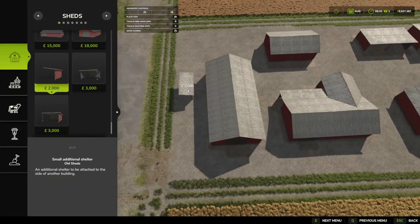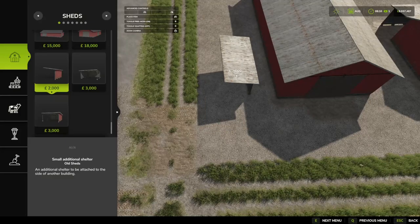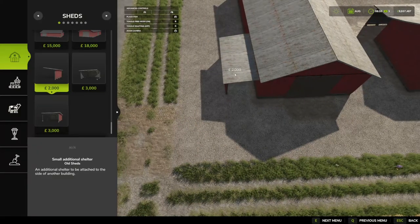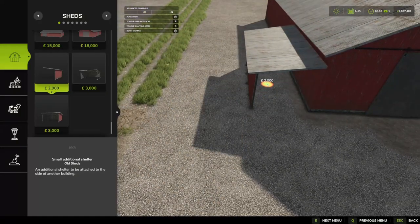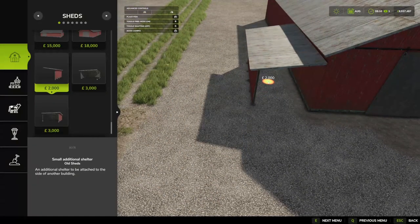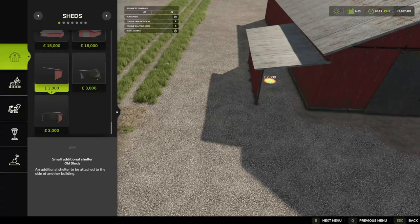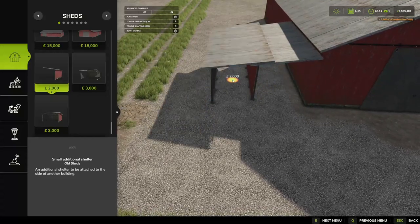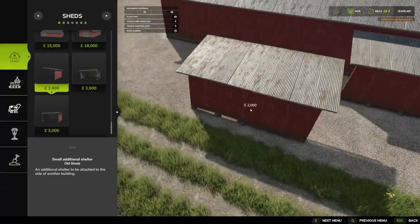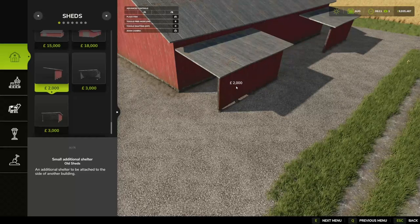For the extensions, we'll grab one and press B to toggle on free mode so we can get right next to another building. I'm not very good at this sort of thing but we'll do it for the video. As we bite into the shed it's pretty square, I think. We might be able to get three of these along here, giving us a really long extension along the side of the shed.